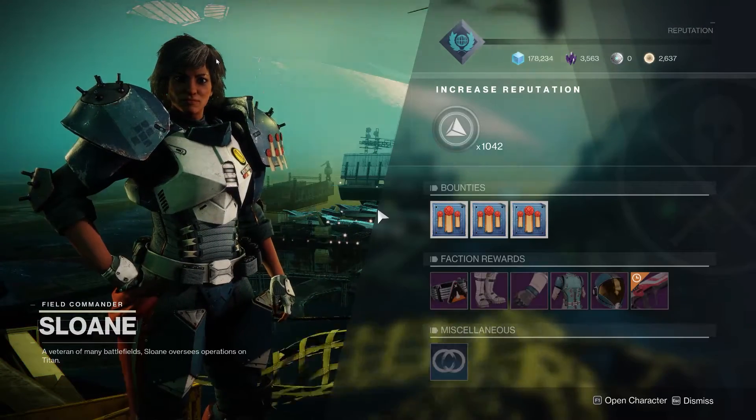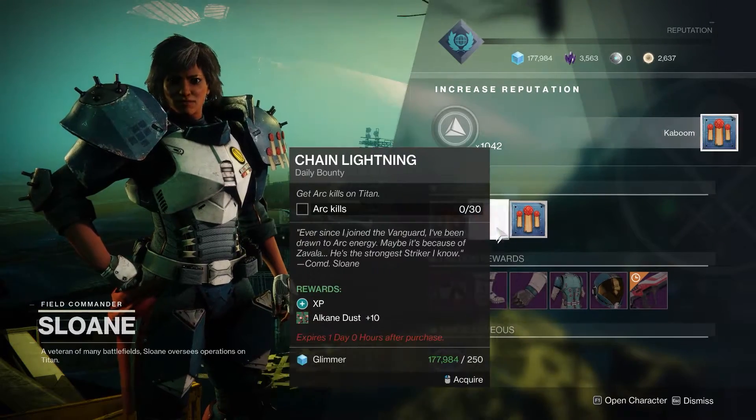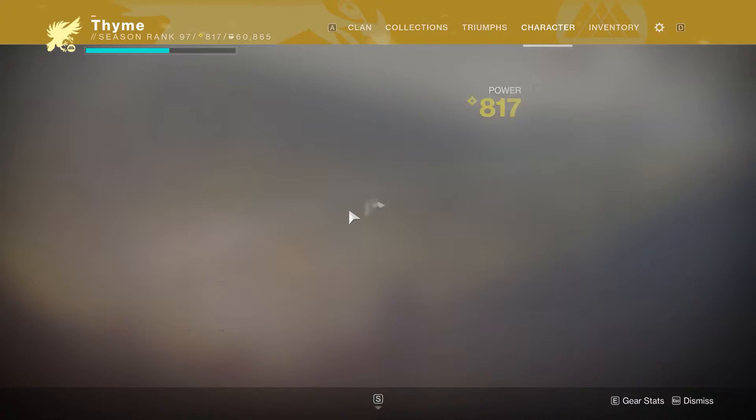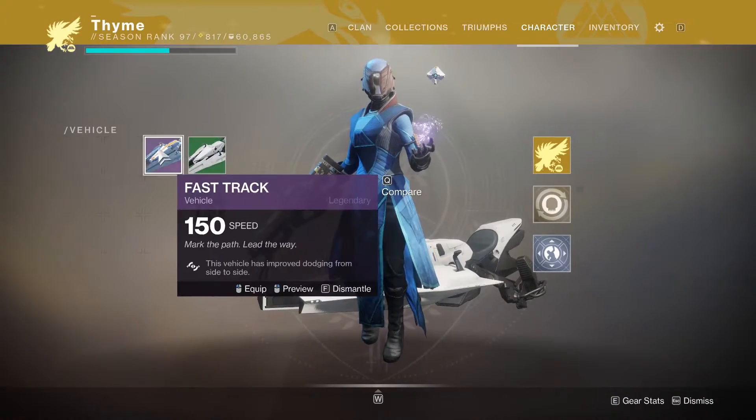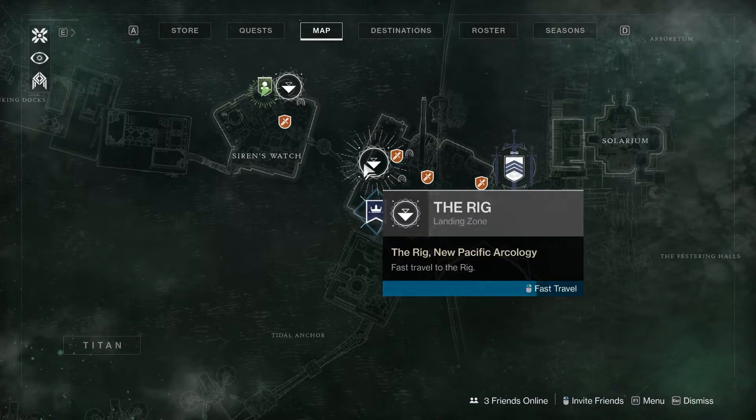Same as the EDZ, remember to pick up some bounties — they're a passive addition and will grind you a bit of loot. Also make sure to equip your sparrow you unlocked from last episode. Then open your director and we're going to fast travel to the other location on Titan.